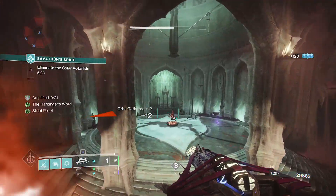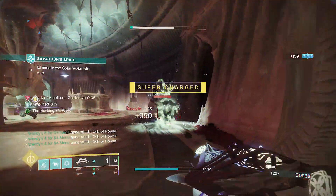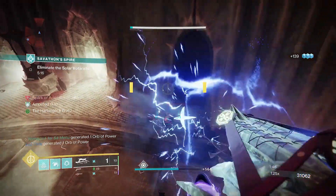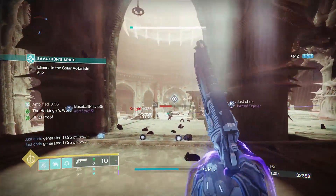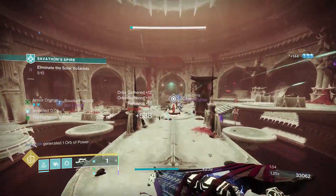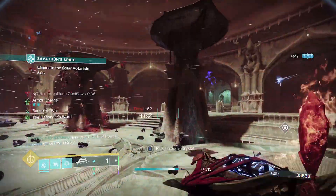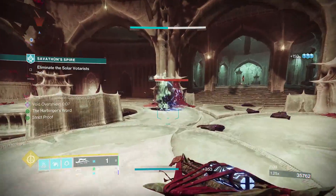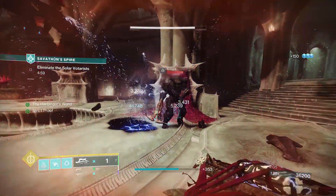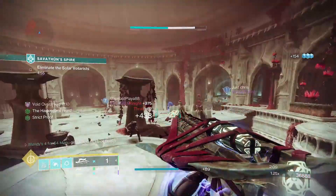For weapons, Exterius of course, then use whatever. I'm personally taking advantage of the dual Strand-Arc siphon and using a Strand primary alongside the Exterius. The new hand cannon is good, or so I hear. For stats, go for 100 Discipline to help your grenade recharge — it seems to be on an independent timer, separate from any actual grenade recharge. Otherwise, aim for around 80 Strength and put points into Mobility and Resilience.